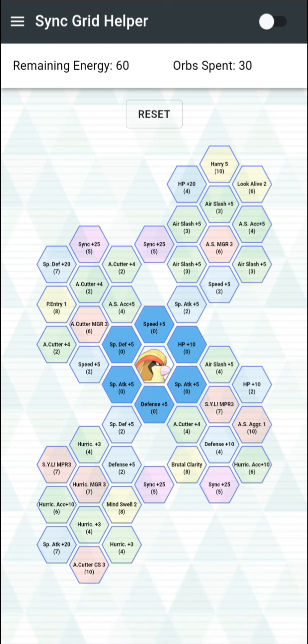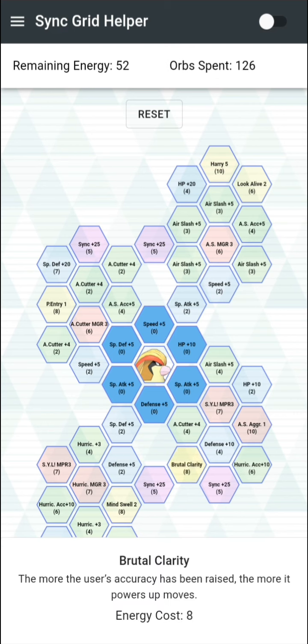I think a lot of us were assuming his grid is really good. Because he does a lot of good damage with Hurricane, there aren't too many multipliers on his grid, but we're gonna go into it anyway. The first thing you want to pick up is Brutal Clarity — the more stat axes raised, the more power its moves get, a 30 boost. Very good.